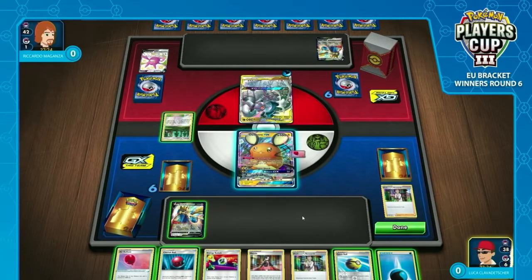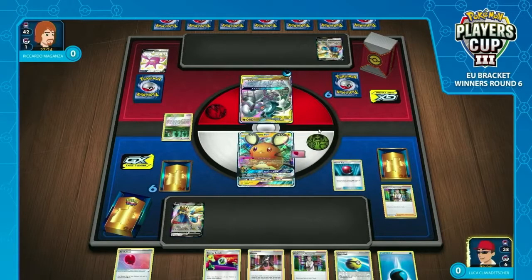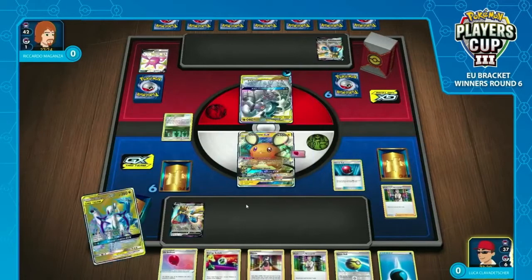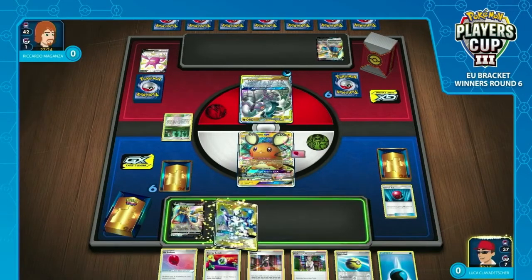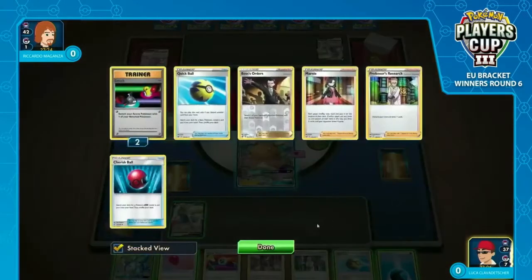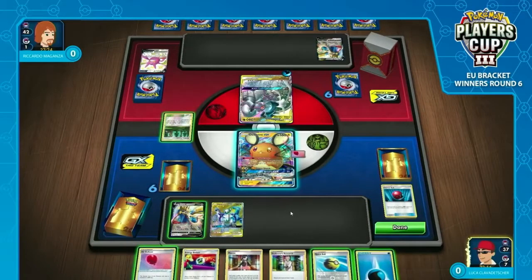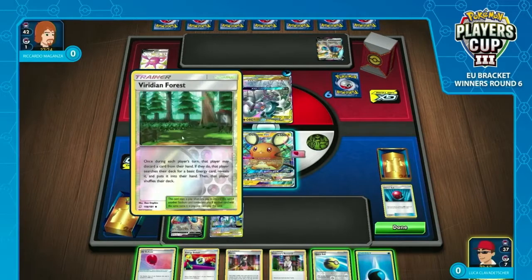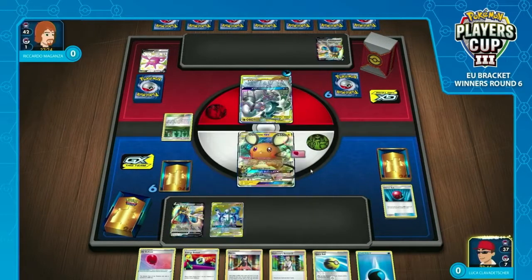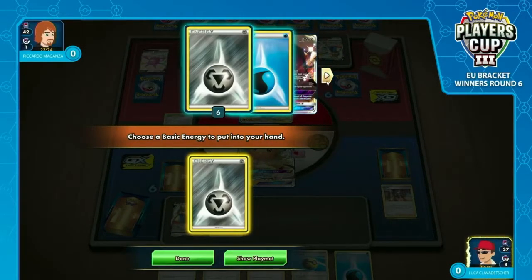Luca was really hoping that thanks to Viridian Forest being in play, he could discard a Metal Energy, grab another Metal Energy, and try to get some Metal Saucer for aggressive Zacian plays. The Professor's Research doesn't help him do that at all. So he was going for Aggro Zacian as the initial plan here. As the hand stands, he may still be forced to go for the ADP instead, and that is what we're eventually going to see. He went for the Zacian first, giving him the aggressive option as an alternate route — his board state is behind. He can keep that Energy Switch and get rid of the Marnie.